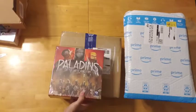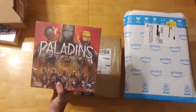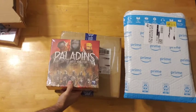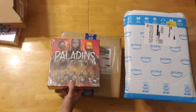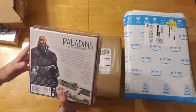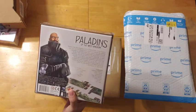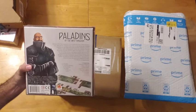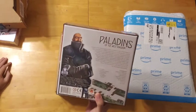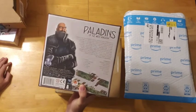Here we've got Paladins of the West Kingdom, designed by Shem Phillips and S.J. McDonald, and published by Renegade Games. This is the second game in the West Kingdom trilogy that just recently — a few months ago — released its third part, the Viscounts of the West Kingdom. Paladins of the West Kingdom is set in a turbulent time of West Francia's story, circa 900 A.D. Despite recent efforts to develop the city, outlying townships are still under threat from outsiders. According to the box, this is a 1–4 player game, so I'm excited about the solo version being available. Recommended ages 12 and older, and estimated time is 90 to 120 minutes.